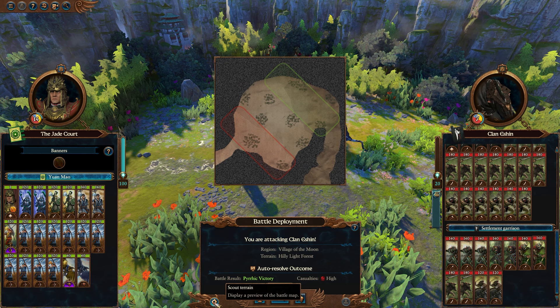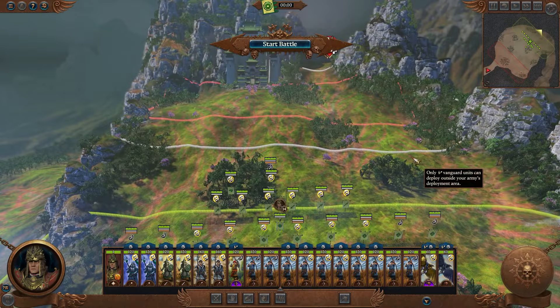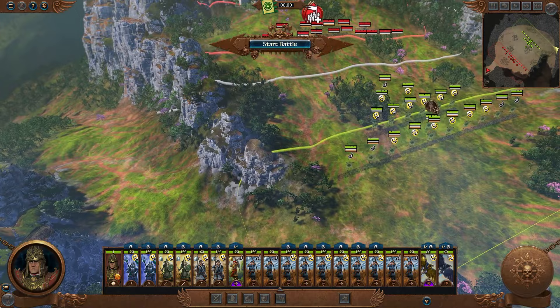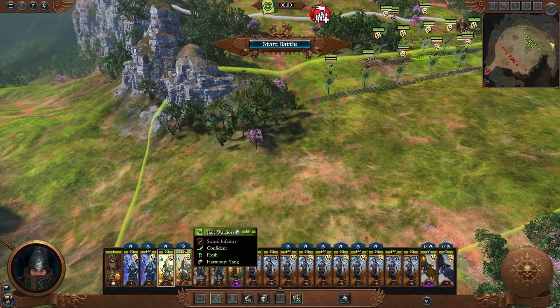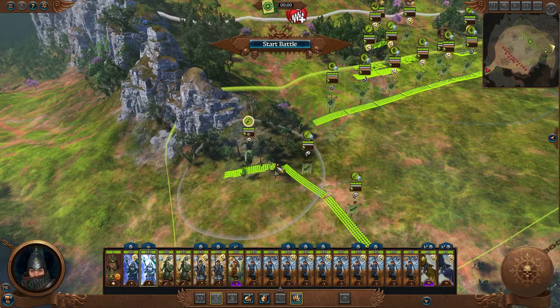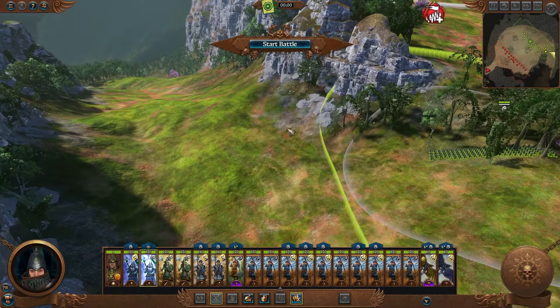The next battle of the rats begins, although we could probably lure them up into this kind of pass here. They do have the high ground so the best course of action is going to be pulling back. We can come into this valley and force them to fight in a much more condensed environment. Let's grab our Jade Warriors — setting up for this battle is going to be a little bit strange. We want all of our armored lads up front, Jade Warriors and Palabird Boys on the side.